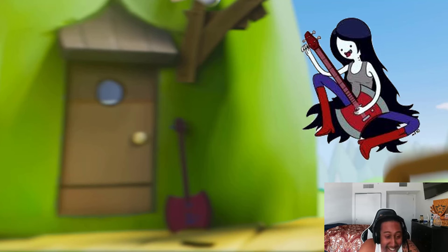Next we have Marceline — literally her iconic axe is right here. This is a tease for people who were crying about Banana Guard getting in before Marceline. Well, here you go.